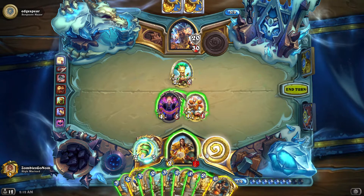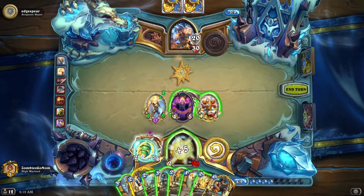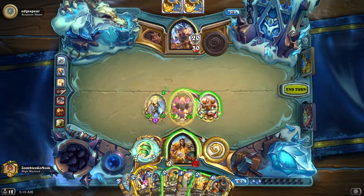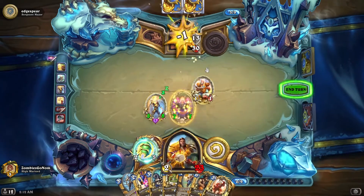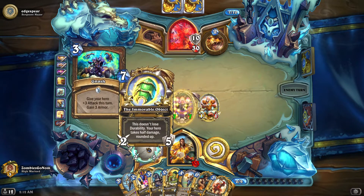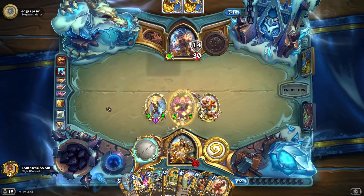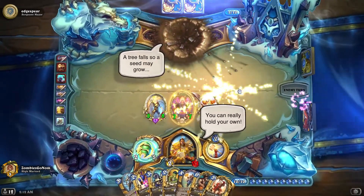Press the button first, so we get our lifesteal. We might as well throw this here. Yeah, we have a fat board and they just don't have much damage with that Guff - that Guff is four damage to our face. The immovable object is so ridiculous. I absolutely love Cariel - she's just probably the most insane hero. Got him.